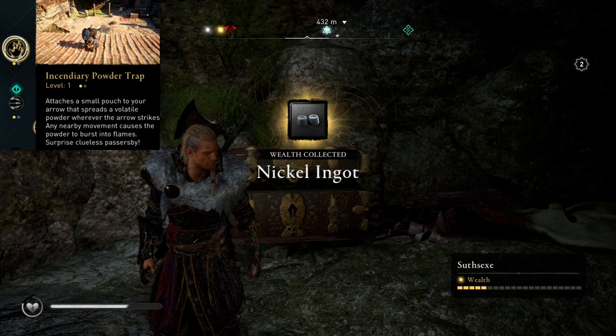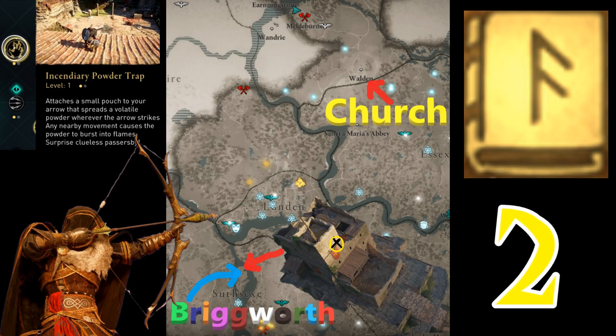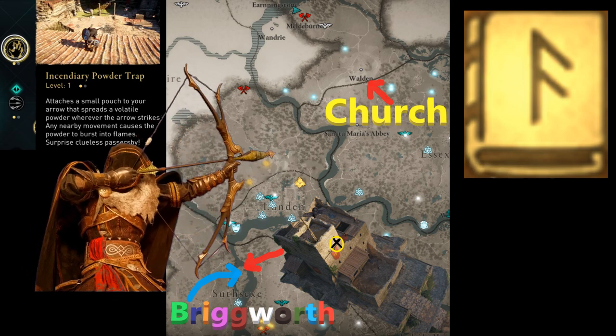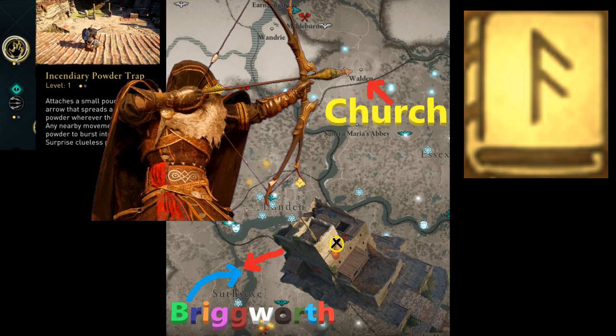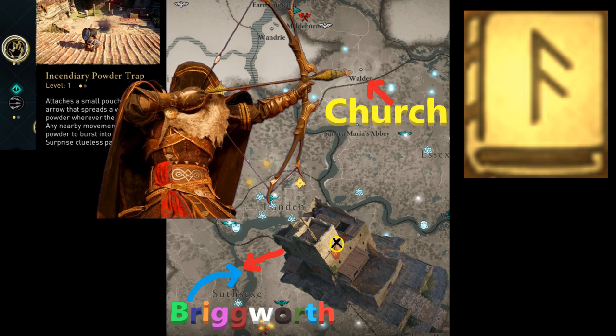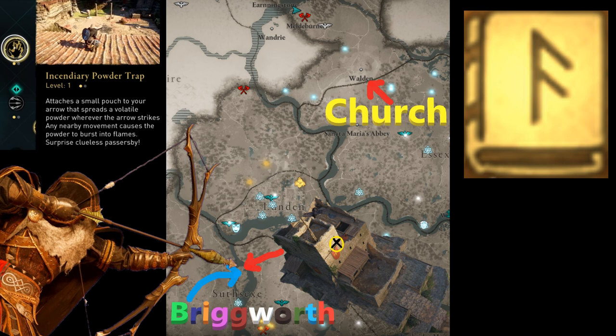One can get one of these by finding a Book of Knowledge. There are two different locations: one is in Walden, inside a church — you just need to get a key to get in there, which is right nearby. And finally, there is a tower in Brigworth that also has a Book of Knowledge as well.